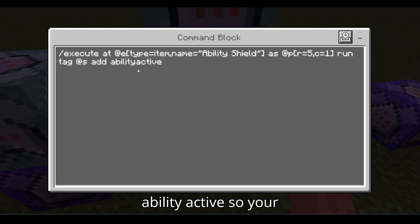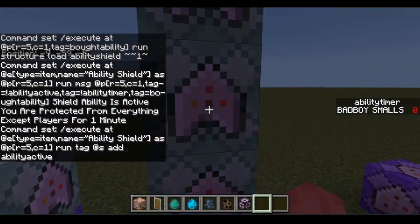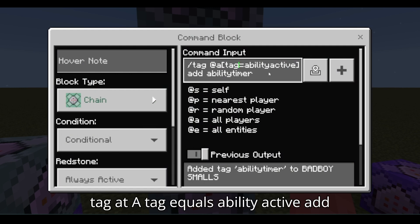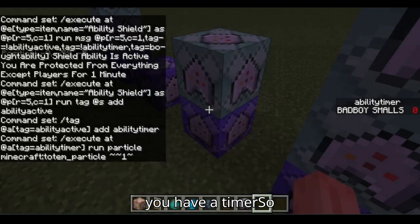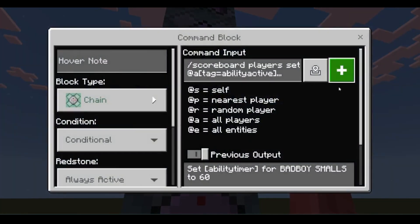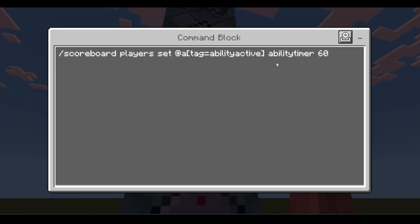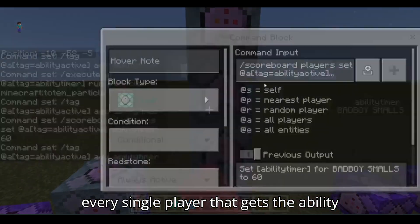Then chain conditional always active: execute at entity type equals item, name equals ability shield, as at p radius 5 equals 1, run tag at s add ability active — so you know that player is starting the ability. Then chain conditional always active: tag equals ability active, add ability timer — so you have a timer set.